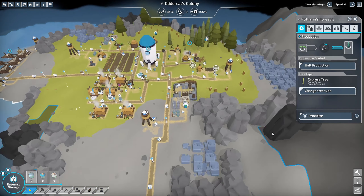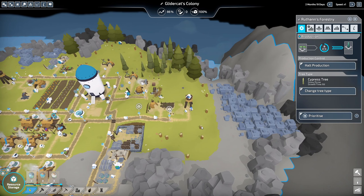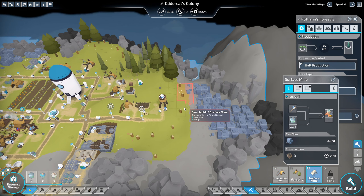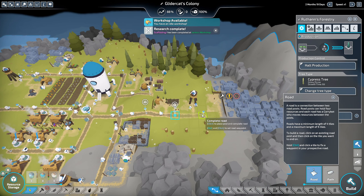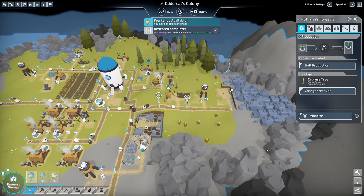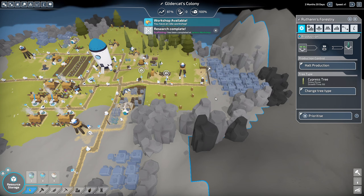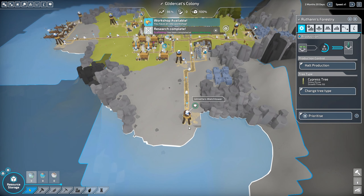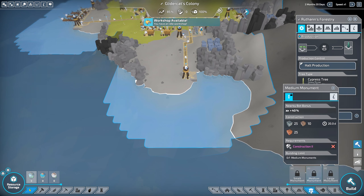We talked about maybe putting another stone mine over here - we don't need stone right now but we've got a little bit of time, so let's go ahead and do it. Drop that surface mine down, then we can extend this road that we started as a path. This stone here is being covered by the stone mine we've already got going, and we just opened up this area of coastline where we're going to need to build some things.